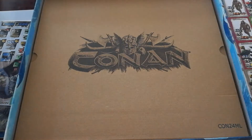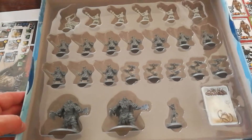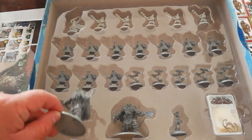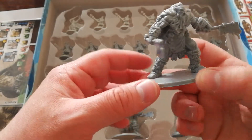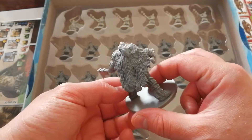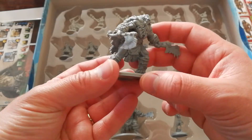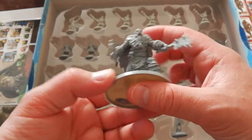And now let's get to the bit we've all been waiting for — the new miniatures. Here we have one of two wonderful Ice Giant models. The detail on these is superb. They're wielding two large axes; they're going to be a joy to paint.